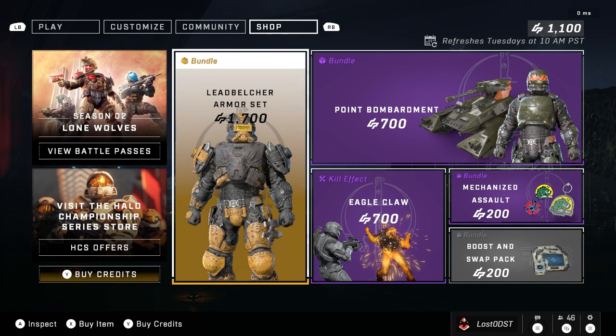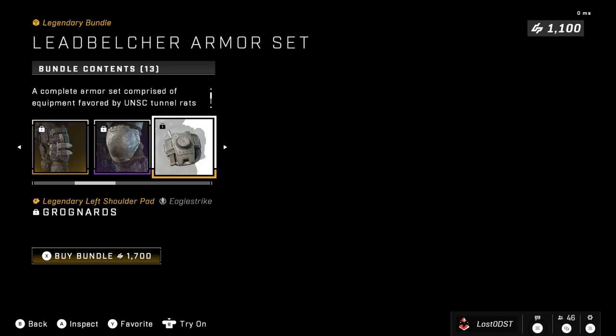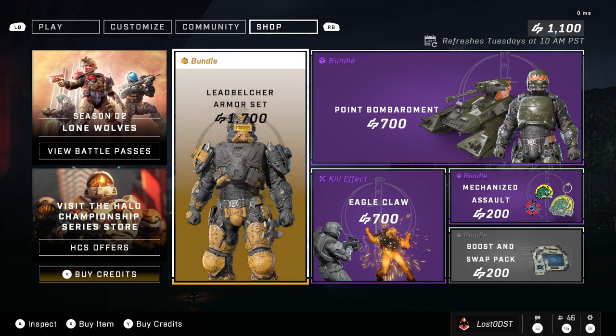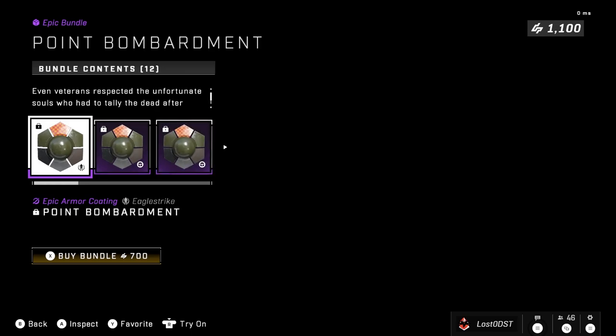I don't understand what 343 is trying to do here. I thought we were past this. So much stuff was overpriced at launch for quite a while, and then eventually they started lowering it, and now we're just back to square one. Why the hell does this cost 1,700 credits? That's just insane. Honestly, I'm not even gonna buy anything in this shop. I don't plan to buy anything at all at this point, because I just don't want to support this kind of system.